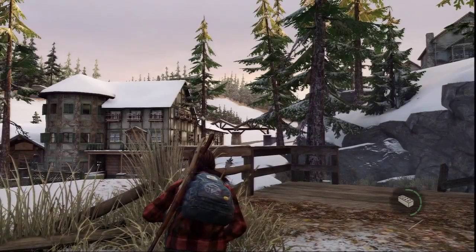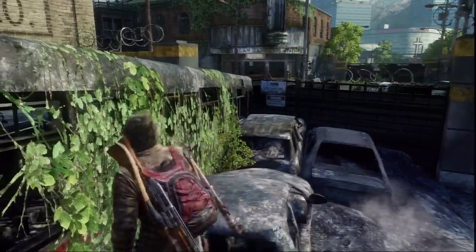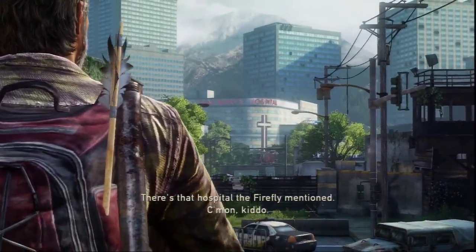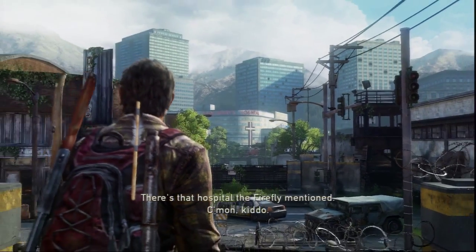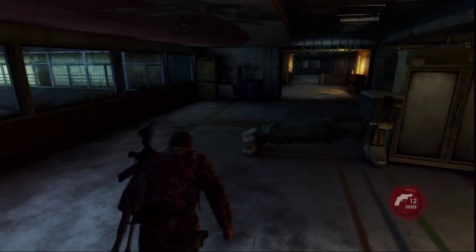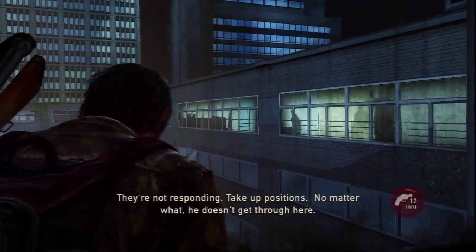A pattern similar to what we've seen before emerges: the game trains us to understand meaning, and then through self-reference, The Last of Us changes the context of the L3 prompt and subverts the meaning that we initially learned. The promise to complete the quest becomes a sense of personal responsibility to Ellie.